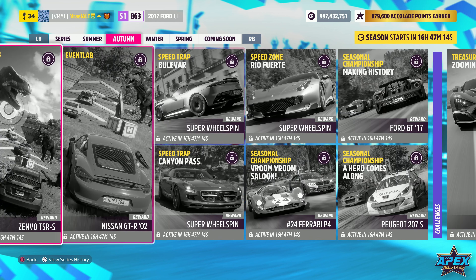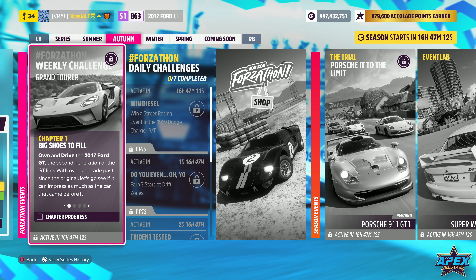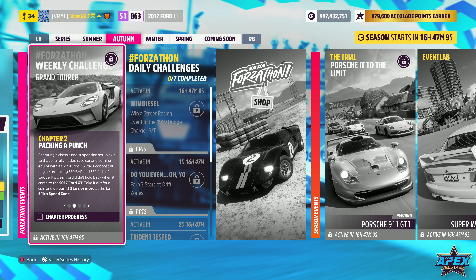We're going to read chapters 2, 3, and 4 because we're going to do all four chapters at once without any stopping. Chapter 2 is Packing a Punch. Featuring a chassis and suspension setup akin to that of a fully fledged race car, and equipped with a twin-turbo 3.5-liter EcoBoost V6 engine producing 630 brake horsepower and 539 foot-pounds of torque, it's clear Ford didn't hold back with the 2017 Ford GT.